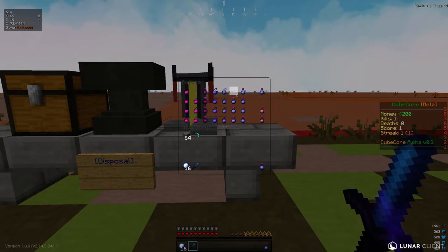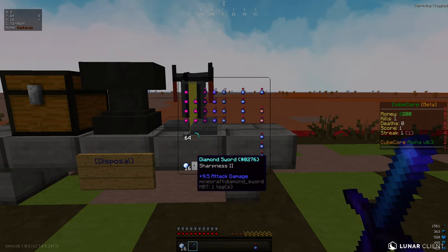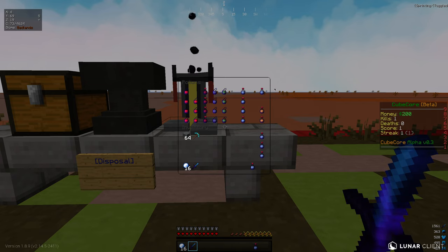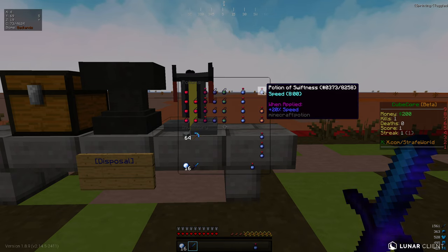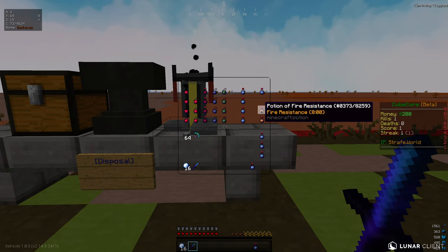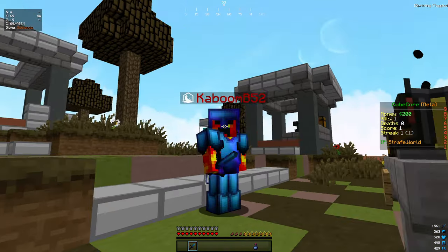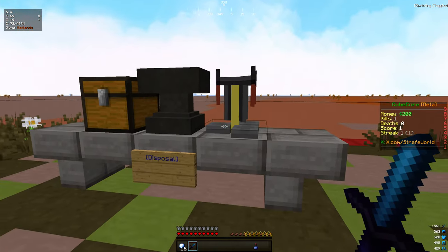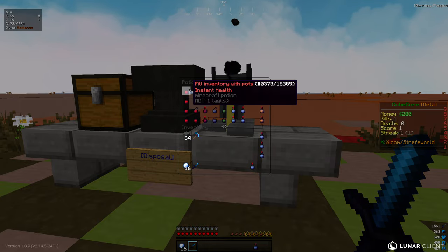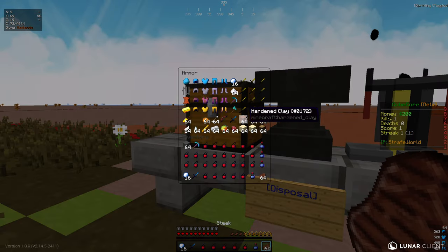Over here you can grab whatever potions you need — like speed. There isn't fire on the sword right now, so you don't need to worry about fire resistance. But when we get Koff and DTC working, there's going to be fire swords and Sharp 3 swords going around. No crates or keys you can buy here — that's just not a thing we do on Cube servers, it's not fun. Slowness, poison, strength — all the potions you would need. And this one just fills your inventory of pots. Whatever food or anything too.